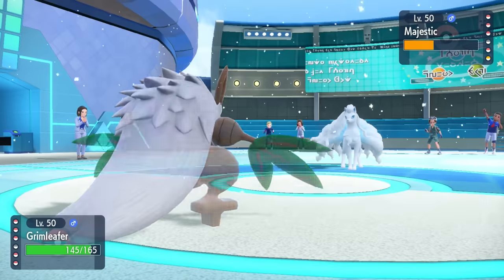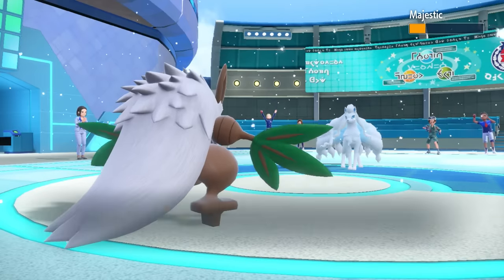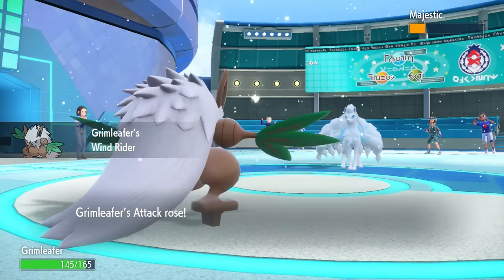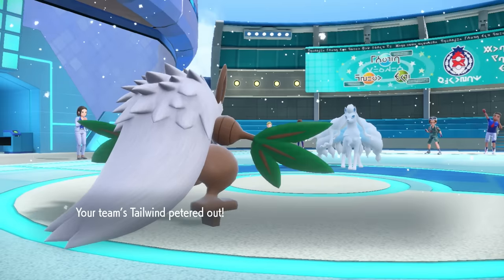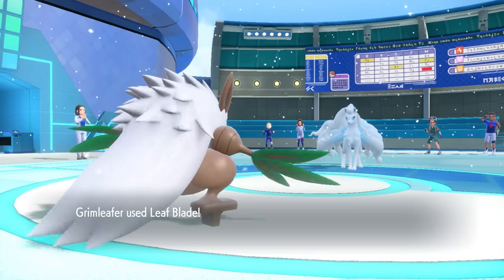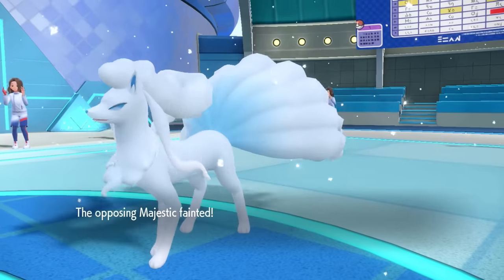The second Leaf Blade doesn't quite knock Ninetales out, but they actually click Blizzard, and now we're just riding around on a Blizzard in the middle of the snow. Wind Rider allows us to not be affected by Blizzard, which is absolutely amazing. One more Leaf Blade takes care of it. It's important to note they could have clicked Moonblast, and they also had less than 200 EVs in speed, which allowed me to be faster even without the Tailwind.